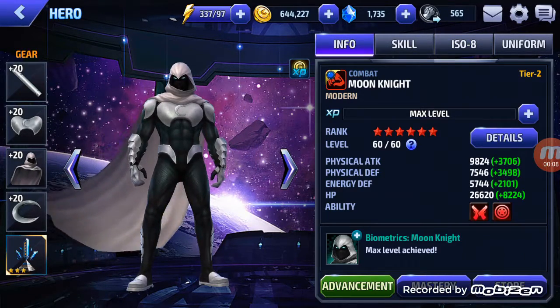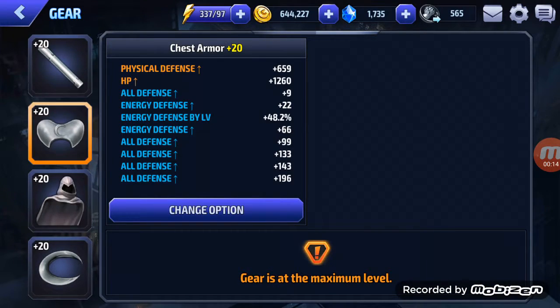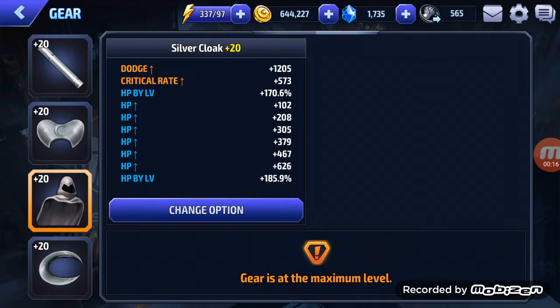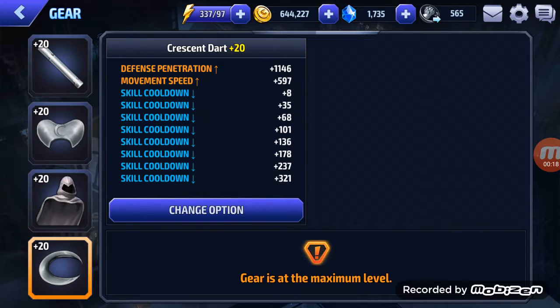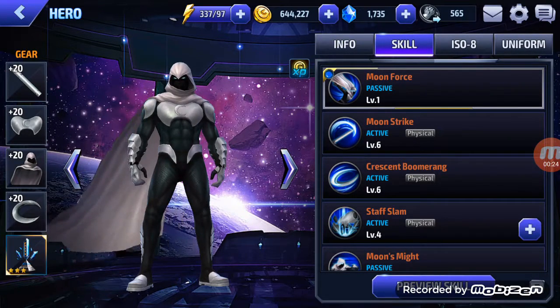A tier two Moon Knight. These are his gears. He's got attack, defense, HP — I should change that last one — and skill cooldown. I think this is the best for Moon Knight, other than that last HP.